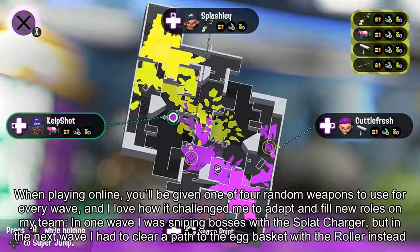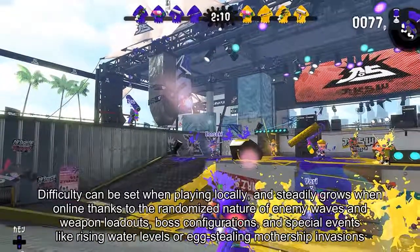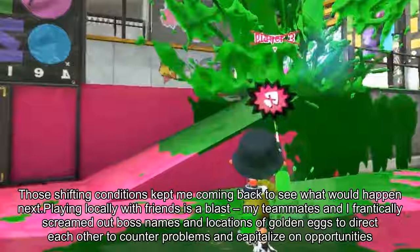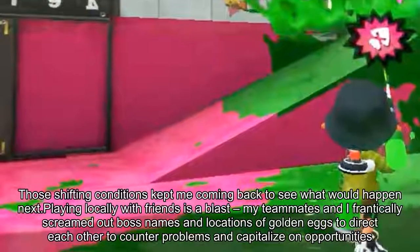In one wave I was sniping bosses with the splat charger, but in the next wave I had to clear a path to the egg basket with a roller instead. Difficulty steadily grows online thanks to the randomized nature of enemy waves and weapon loadouts, boss configurations, and special events like rising water levels or egg-stealing mothership invasions. Those shifting conditions kept me coming back to see what would happen next. Playing locally with friends is a blast — my teammates and I frantically screamed out boss names and locations of golden eggs to direct each other to counter problems and capitalize on opportunities.